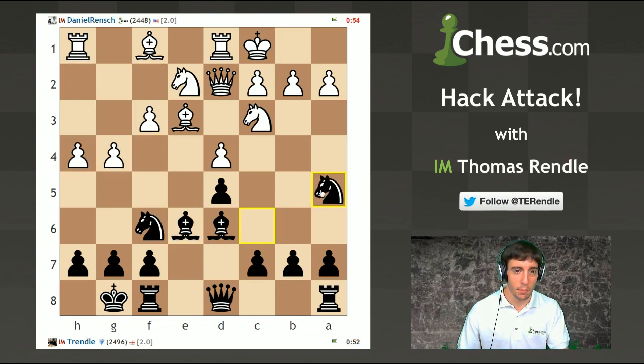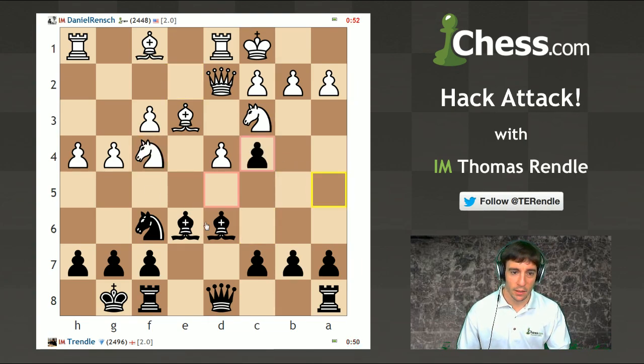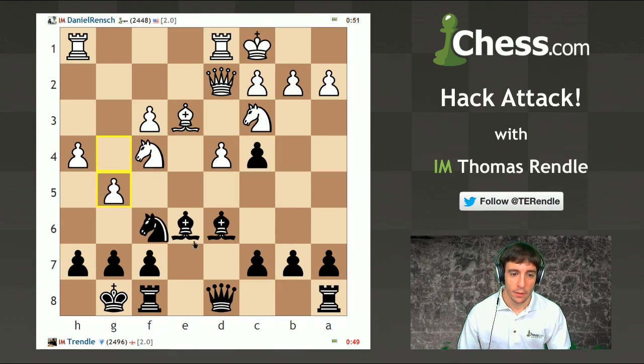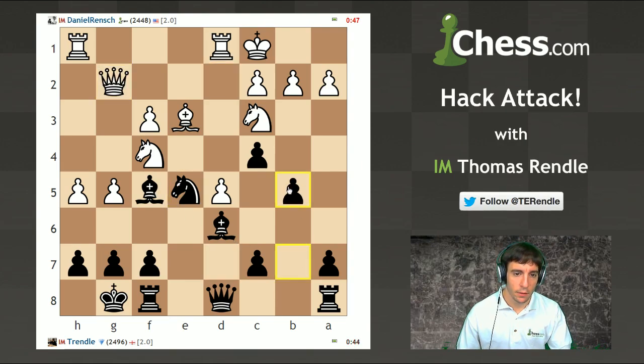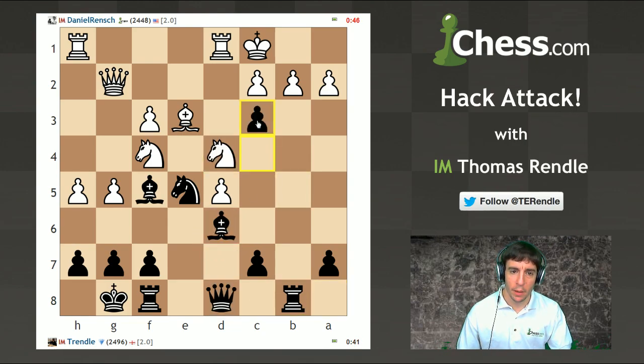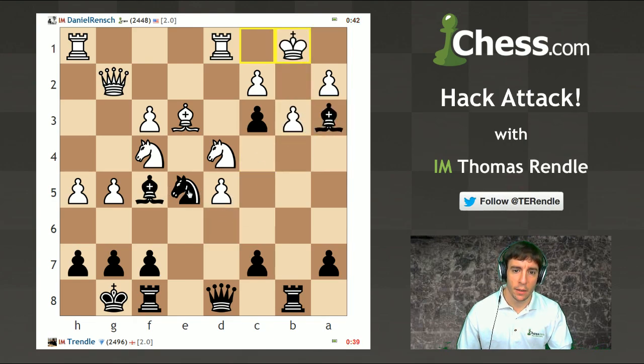I've just given him quite a lot of extra tempi, but the bishop really did mean to be on f5. We'll just fight back and fight back until we can fight no more. Let's throw these pawns down the board - it's not about having more pawns than your opponent, it is about having the better looking attack. And where is my fantastic mate here?